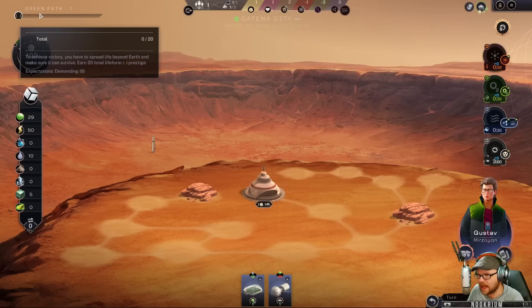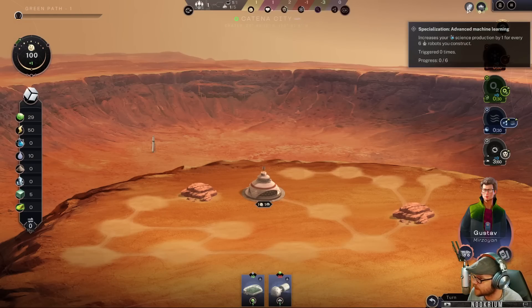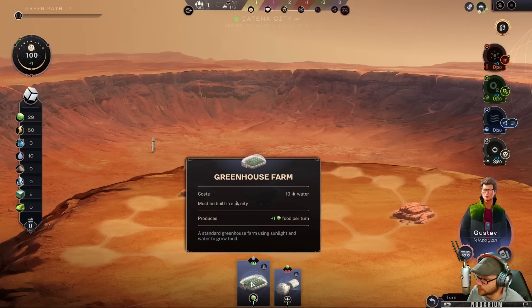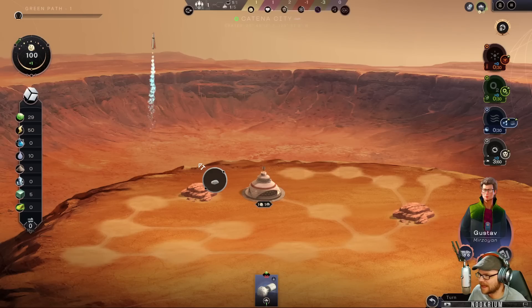Our victory is to spread life beyond Earth and make sure it can survive — earn 20 total life form prestige. I'm not sure where we see that yet; we'll find it in a minute. So let's put down a farm.